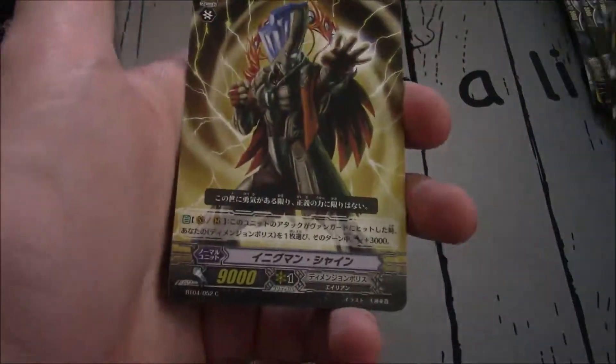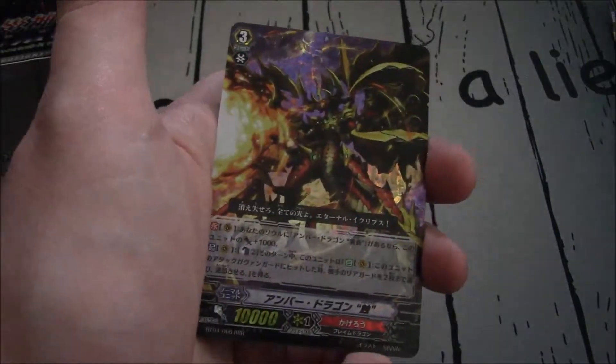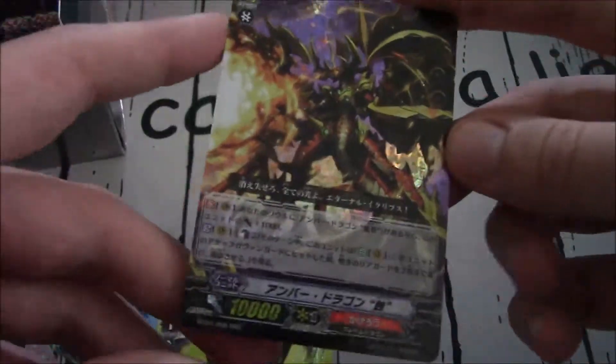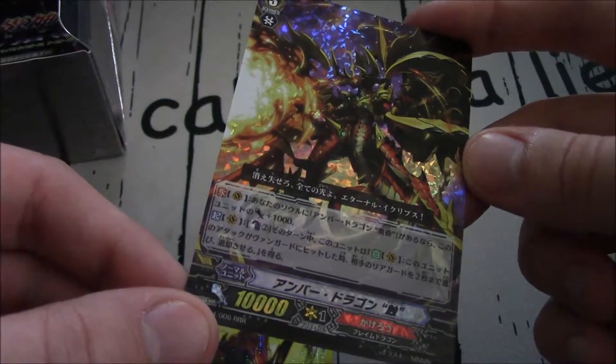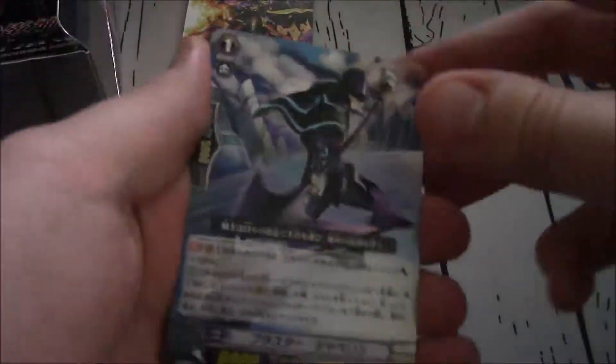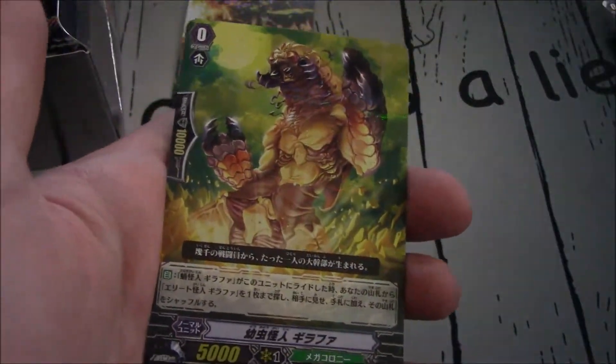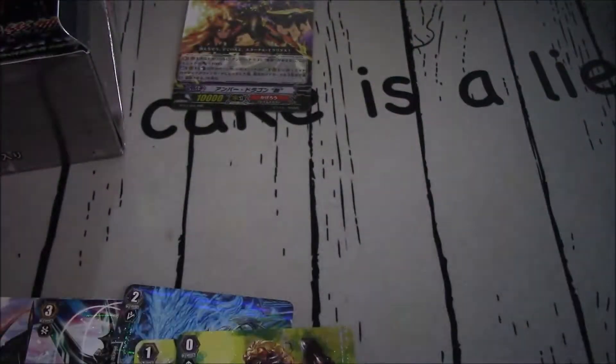Stand Trigger for Dimension Police. Critical Trigger for Dimension Police. And Triple R — this is Amber Dragon. It's the final part of the ride chain. Eclipse is the one we got in the Legend deck; that might be Dawn. Blaster Javelin. The Dimensional Robo Heal Trigger. Shadow Paladin Heal. And the start of Giraffa — Larvae Mutant Giraffa, specifically.